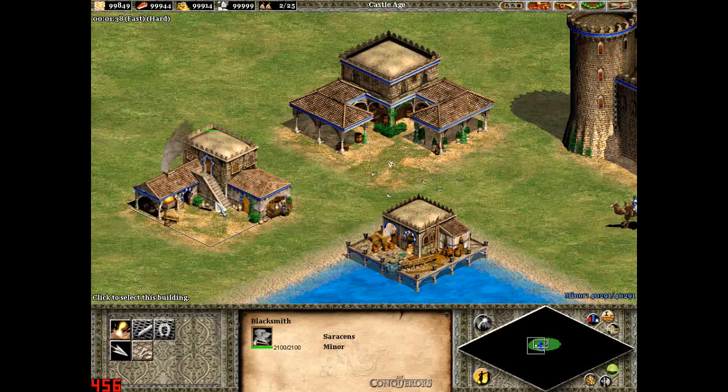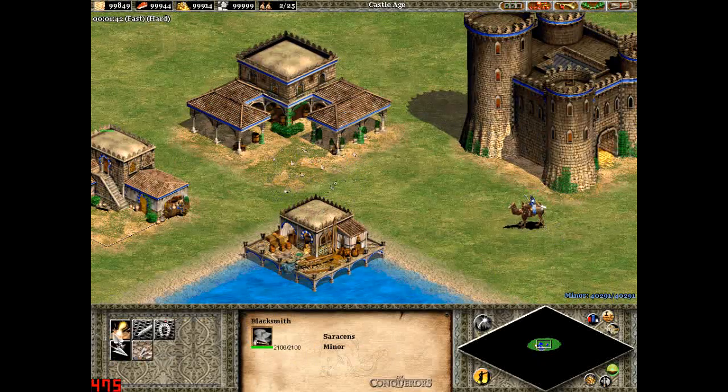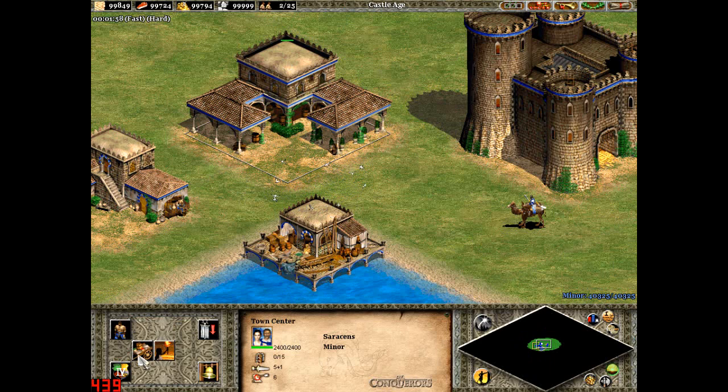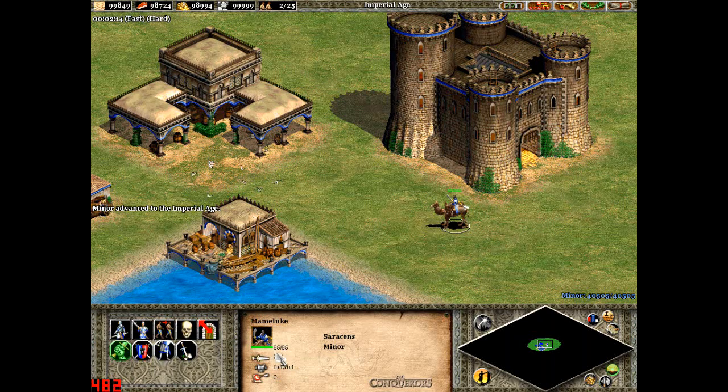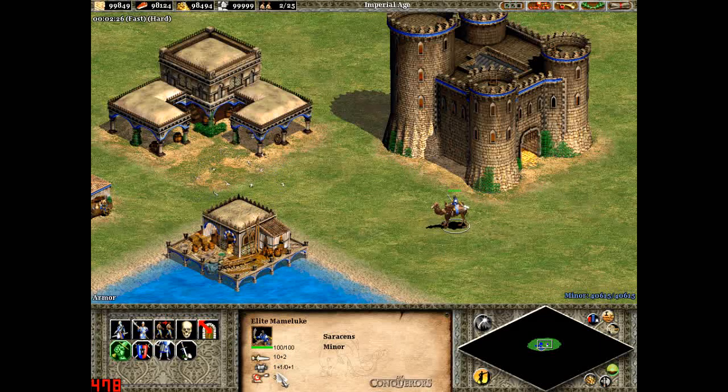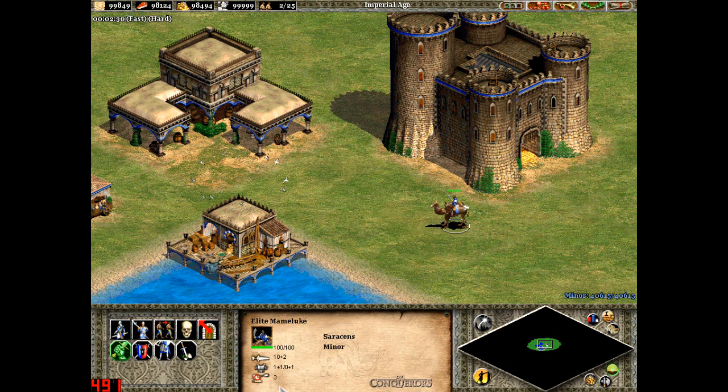If I were to go to the Blacksmith, the attack upgrades are not with the bodkin arrows, fletching, or bracer — it's with the melee ones. If I were to go to the Imperial Age, the upgrade to Elite Mameluke costs 600 food and 500 gold. They go from 85 hit points, 7 attack, 0-0 armour and 3 range, to 100 hit points, 10 attack, 1-0 armour and 3 range.